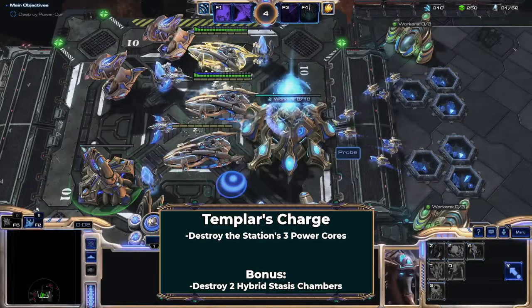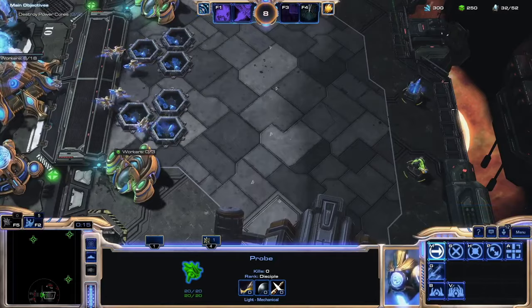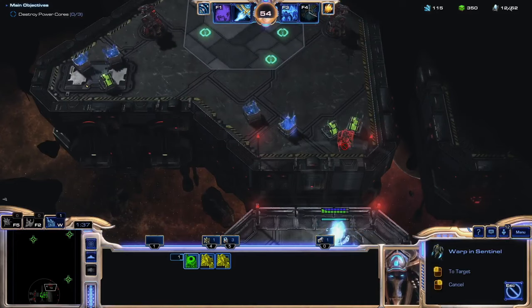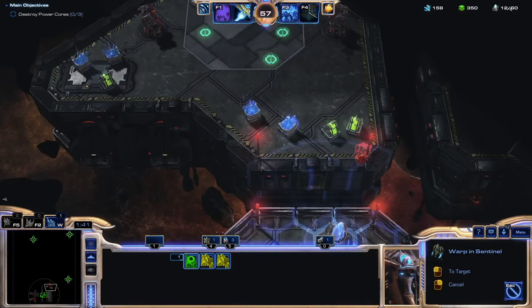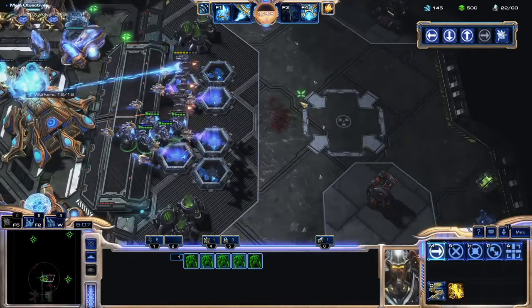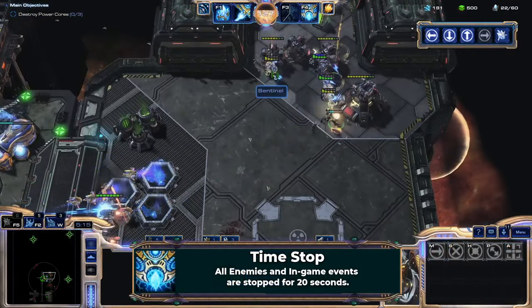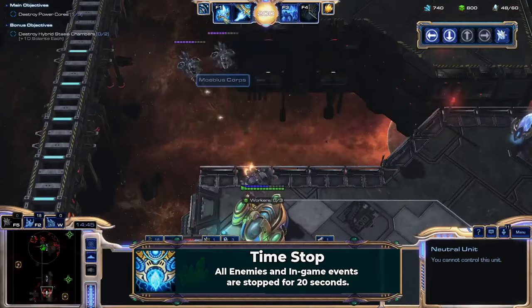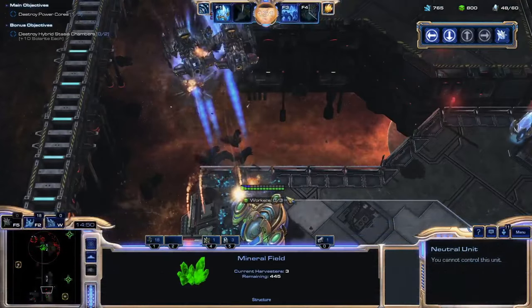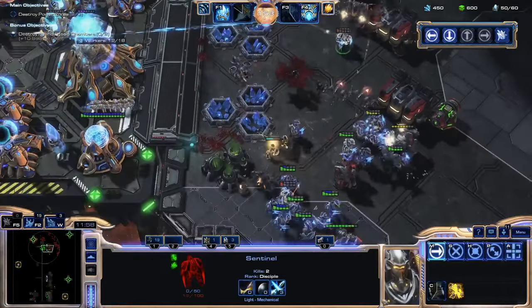I delayed Templar's Charge as long as I could. This is one of the missions where I needed to have a plan before the run even started — there's no room for decision-making on the fly. The mission is incredibly starved for resources and built to be completely inaccessible by ground forces. By no uncertain terms, this is supposed to be the carrier mission. Clearing the beginning phases is difficult — I couldn't bring Shield Overcharge because I needed solarite for Time Stop. My goal is to finish all three power cores quickly, as the attack waves are pure air and eventually become mass Battlecruiser Banshee. Each base mines for three to four minutes before being exhausted.